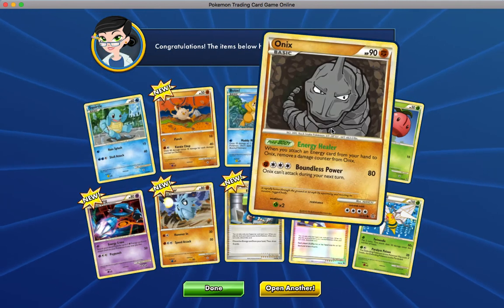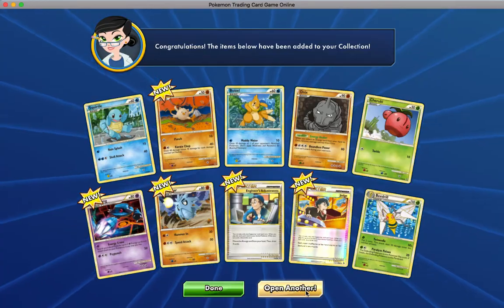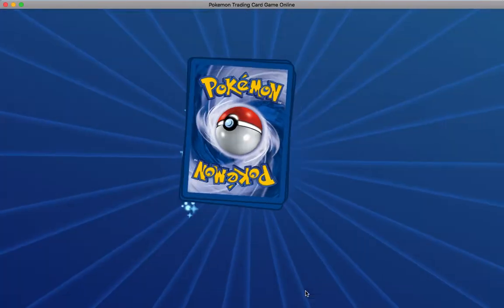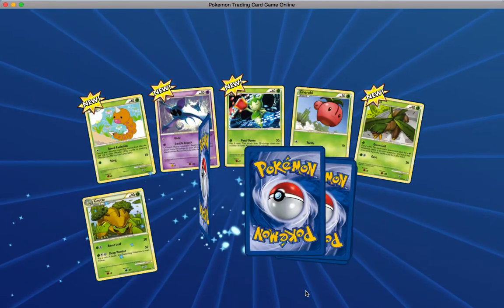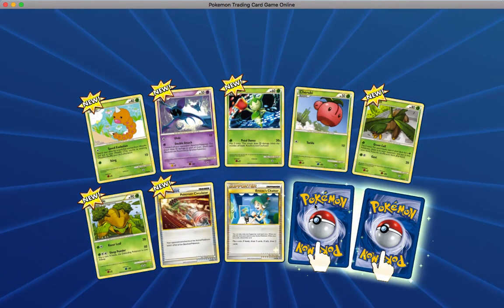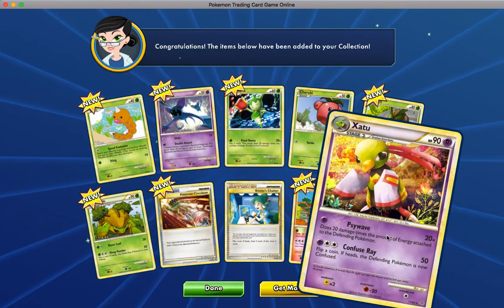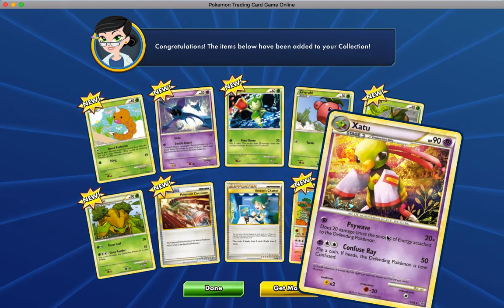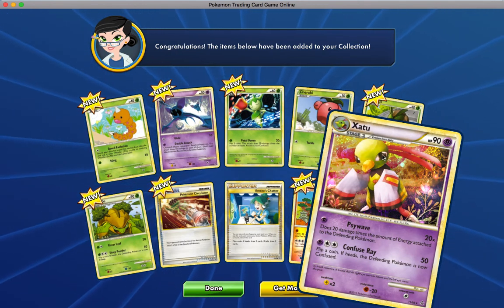The Squirtle card's cool, I like this Onix. Let me know what you guys think of the art in these if you've opened any, or if you've been seeking any specific cards. There's a reverse holo — whoa! And a Zapdos! That's dope, that's nice. I like the holo in the background, you see all that shimmer.